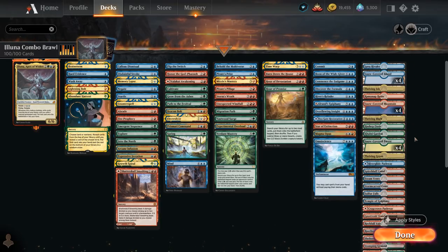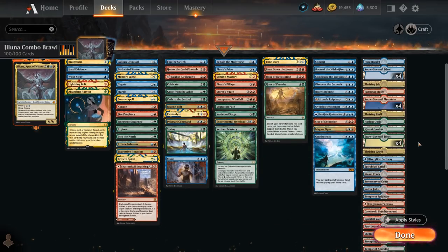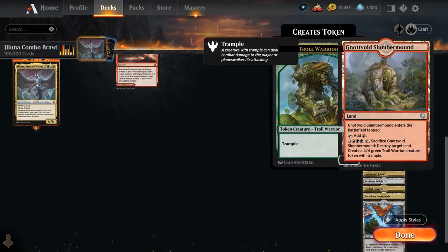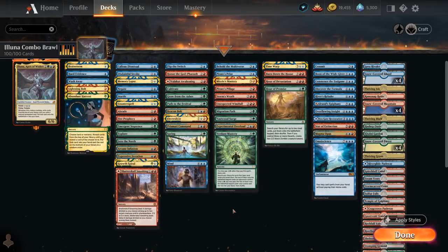The mana base mostly includes lots of mana fixing, a couple basics to search up with our ramp spells, and deserts to go with Hour of Promise. One utility land that's quite useful is Colony Garden, which makes a 0/1 Plant token we can then mutate onto, as well as Slumber Mount which can be sacrificed to make a 4/4 Troll Warrior token while destroying a land in the process. And then plenty of mana fixing, with a couple fetchlands also useful to go with Brainstorm.